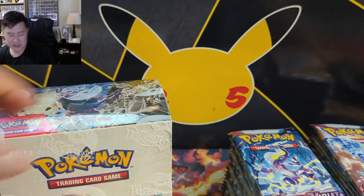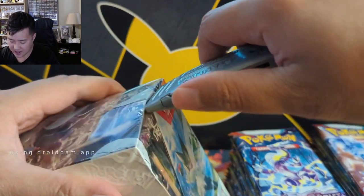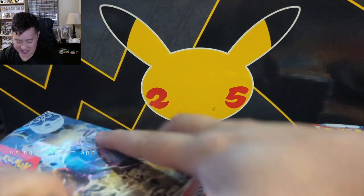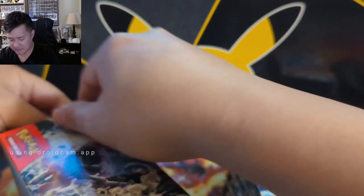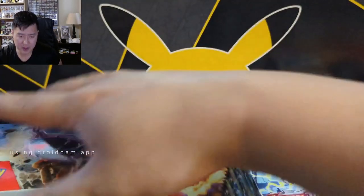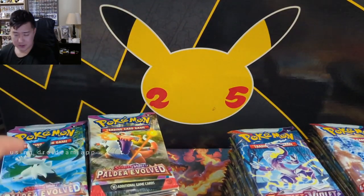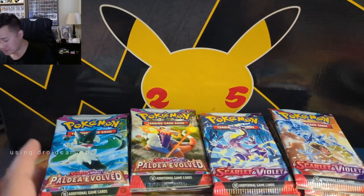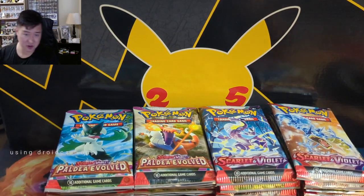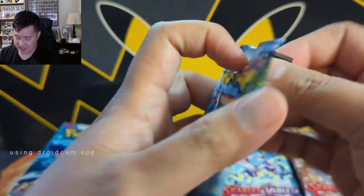I quickly asked Ty what he was hoping to pull from each box. He said the Magikarp for the Paldea Evolved, and then for Scarlet Violet we went with the full art Miriam. We've opened a number of Scarlet Violet boxes - one on camera pulled the Tyranitar, which I was really happy with, and then a second off-camera got a regular Dendra full art, which is the lesser of the three.